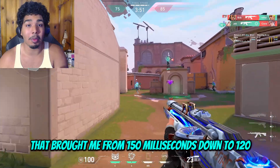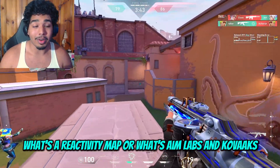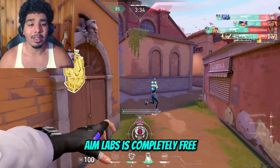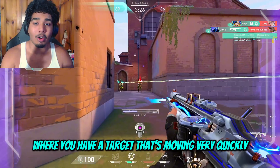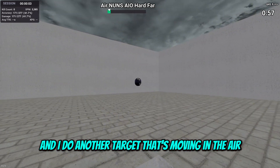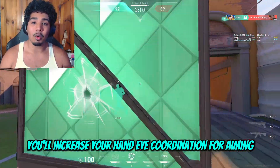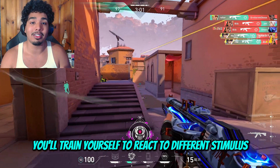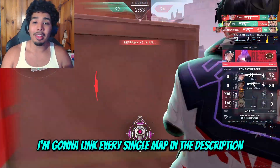My current method brought me from 150 milliseconds down to 120 — I play reactivity maps in Kovacs or Aim Labs. Aim Labs is completely free and you don't need much out of it. All you really need is a map with a target moving very quickly — one on the ground moving left and right, and one in the air. Practicing reactivity maps increases your hand-eye coordination for aiming, translates reaction time into actual aim, and trains you to react to different stimuli. I'll link maps in the description.